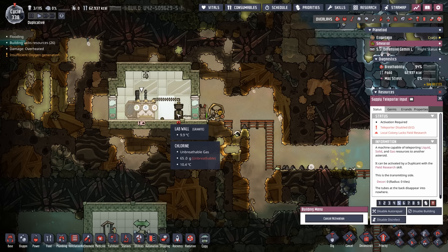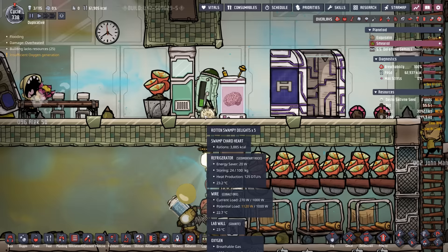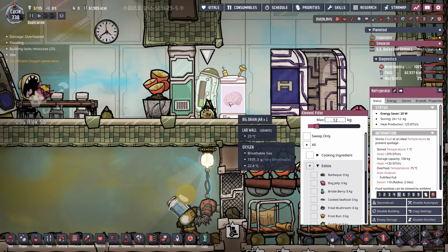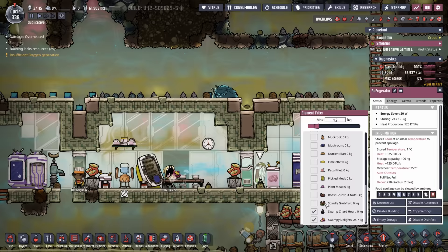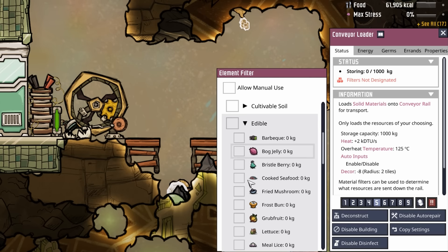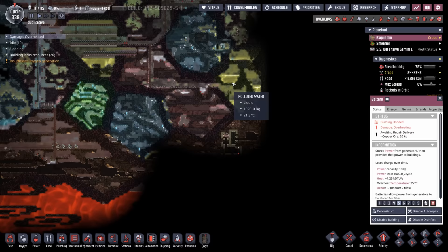A quick check on Smirio — we're just about ready. We activate the supply teleporter input and select food. We're up over 50,000 calories worth of swampy delights. We'll set the fridge to hold 12 kilos — only swampy delights and swamp chard hearts. The conveyor loader is set to priority five, the fridge to six, so once the fridge is full it sends the rest back to the other colony while ensuring the Smirio dupes have enough food.